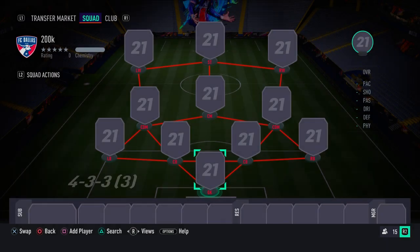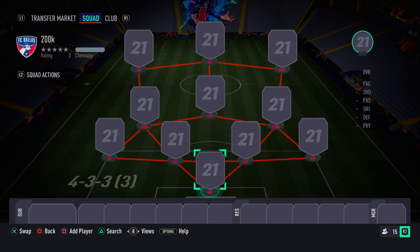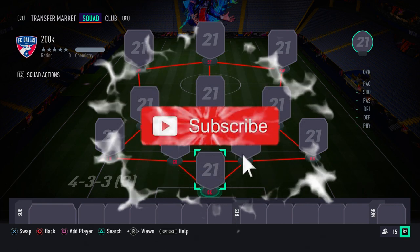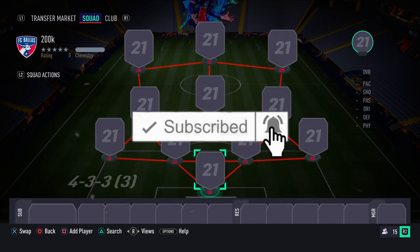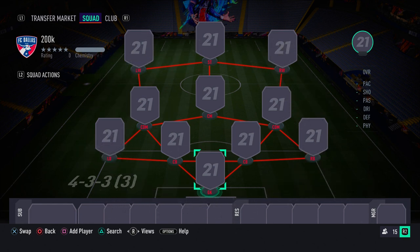Welcome back to another FIFA 21 squad builder. Today I'm going to be showing you guys one of the most meta, incredible, overpowered 150k teams that you can get right now on FIFA 21. This team will literally destroy your opponents in Division Rivals and increase your skill rating, and also destroy your opponents in FUT Champions.